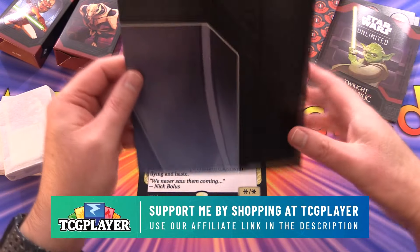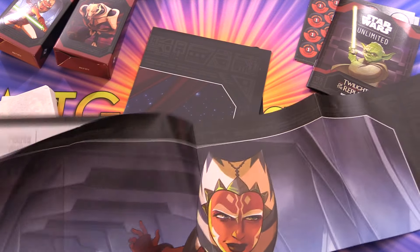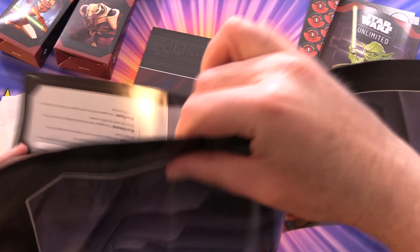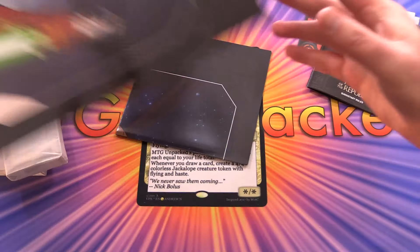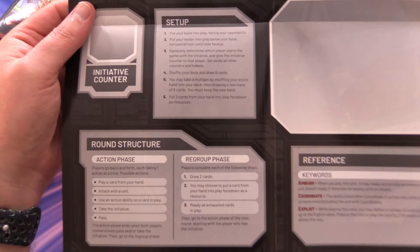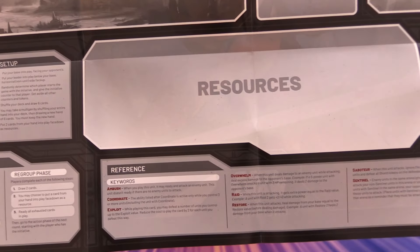Then we have our posters — characters slash playmats. So opening this one up, we've got the character on one side, and on the other side you can see how to set everything up: round structure, the initiative counter setup reference, and how you lay everything out.